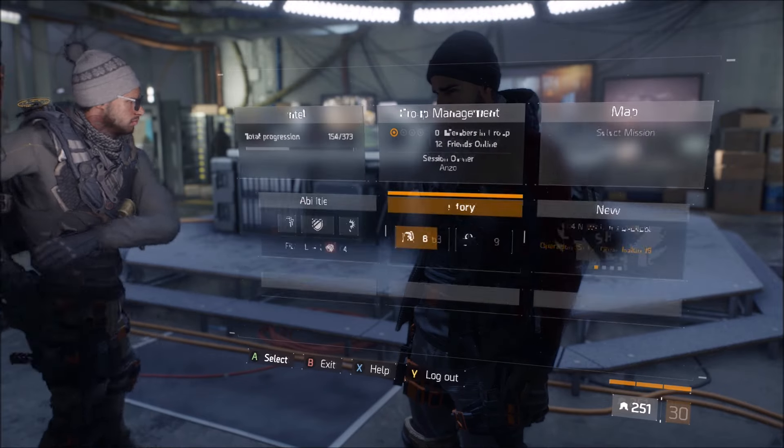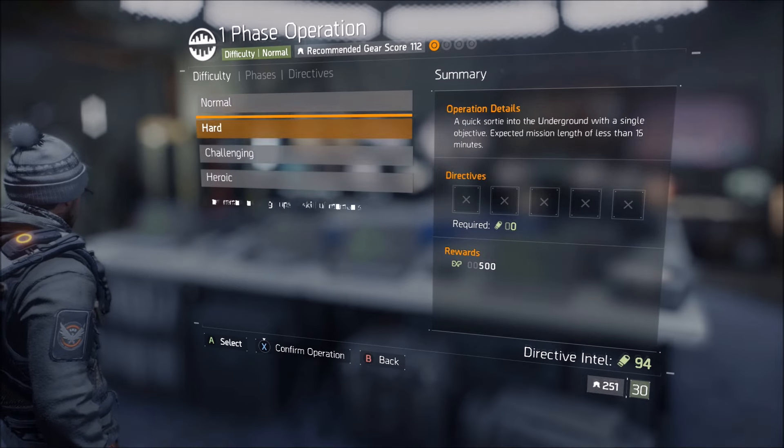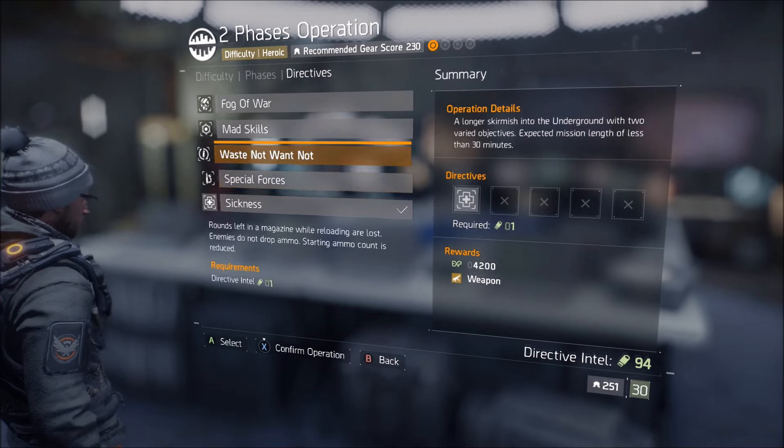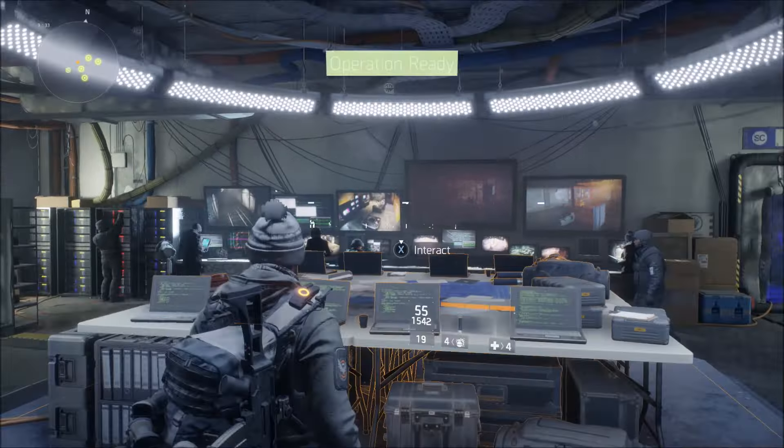Once you've purchased all the bad gear and lowered your Toughness all the way down, go to the underground and head to the Operations Table. From there, select your mission — your Heroic or Challenging mission, whatever it is — and put on all the directives.